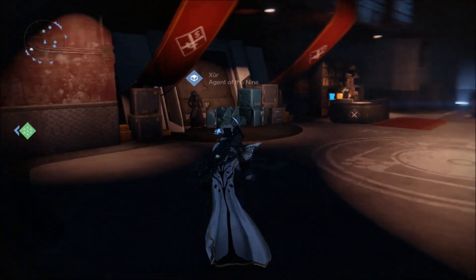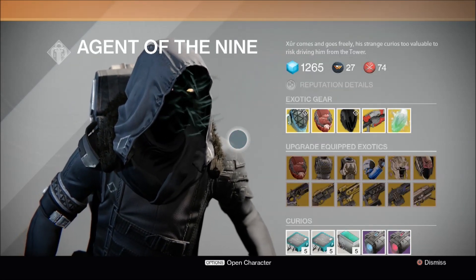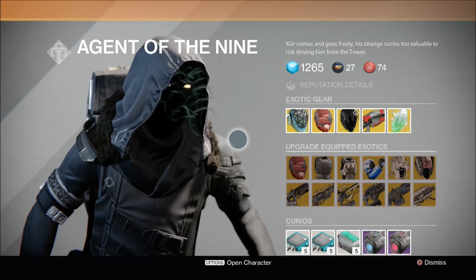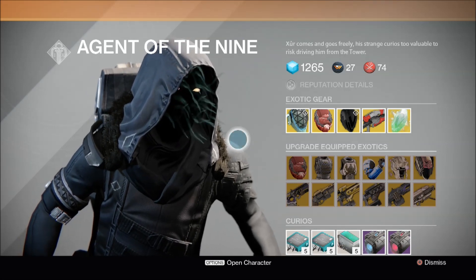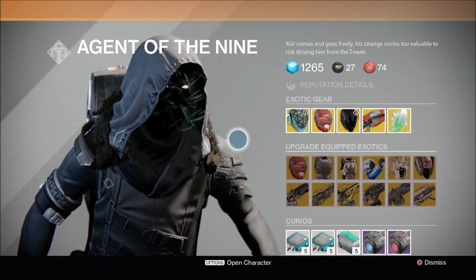Hello again my friends, that elusive bastard Xur is back in the tower, so let's see what is selling this week. For the second week in a row, Xur has no exotic engrams to purchase — the tentacle-faced douchebag — which is disappointing because I save my motes of light for this very reason. This week Xur seems to be focusing on exotic helmets, and thankfully each one is pretty damn good, so let's have a look at them.